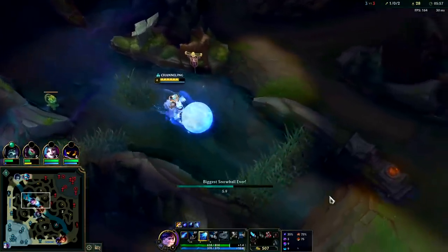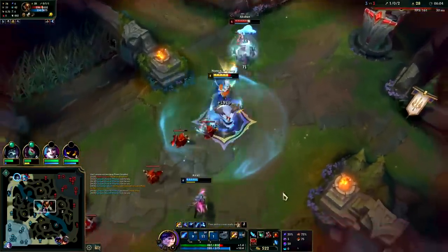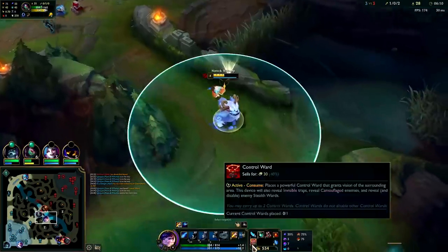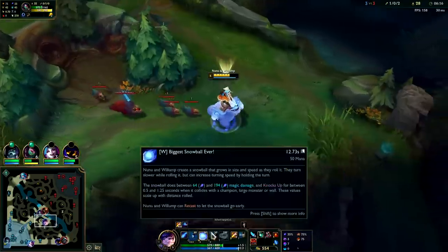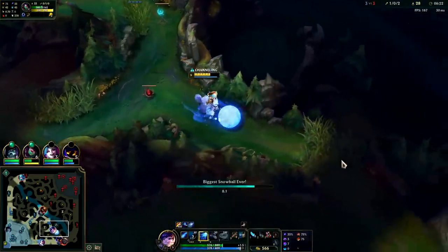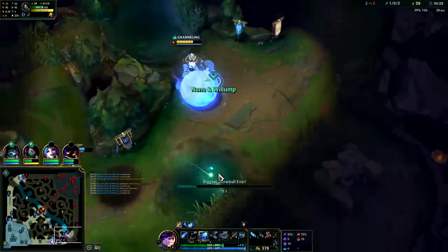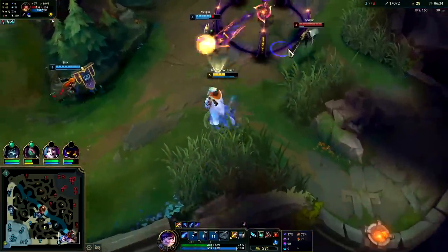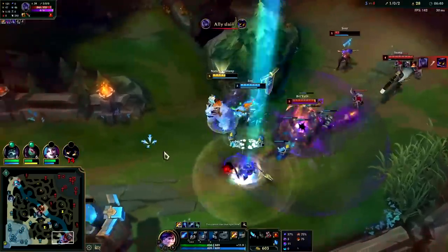Aatrox is full health and Gwen is pretty much full health too — this is a bad gank. I should have just gone for Raptors in hindsight. Get the Phase Rush and run away — she wasn't ready to follow up at all. We'd be better off going bot lane. We'll start the camp from a distance so they can't see us with the ward. By the time they do, we'll already be going max speed. She spell shielded it — and we have Plated Steelcaps so it's not going to be easy for them to kill us as AD-style champs.